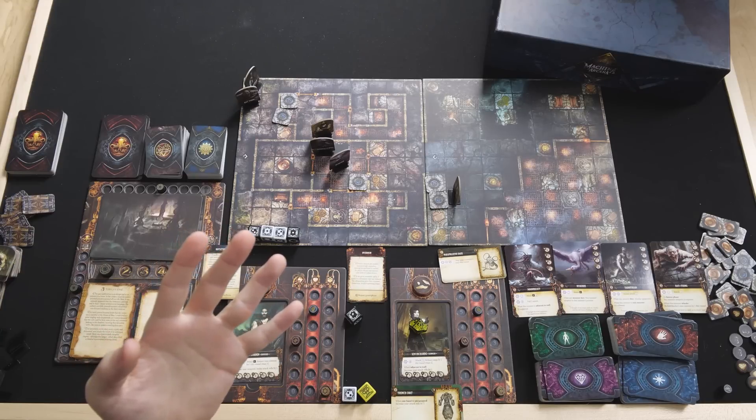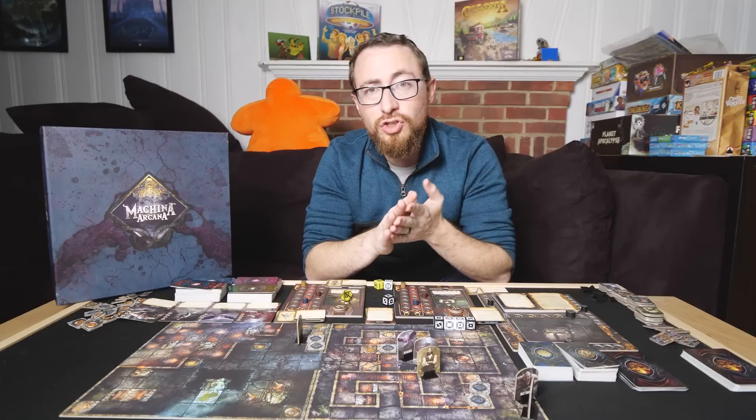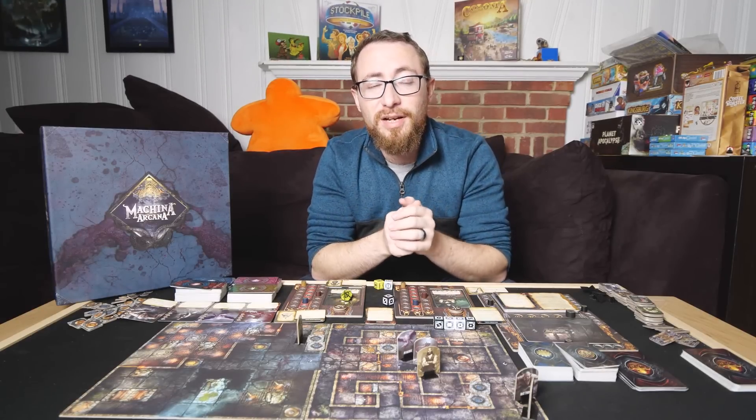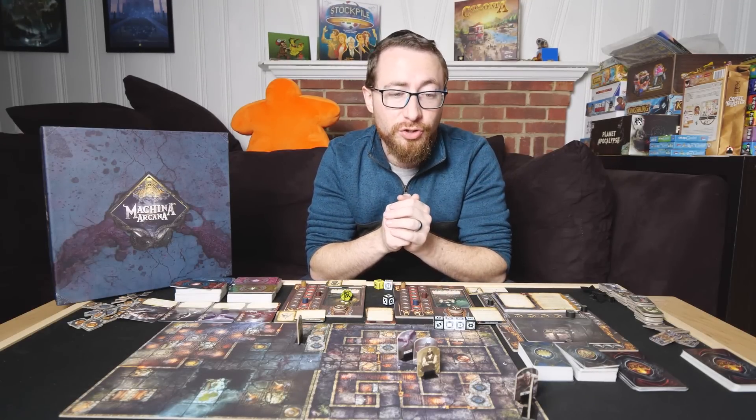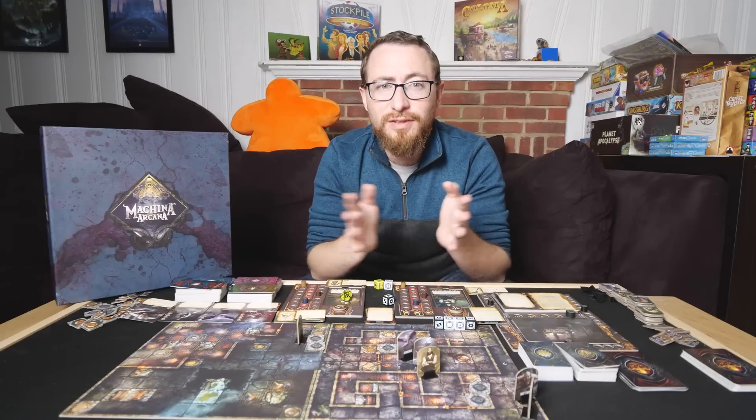That was Machina Arcana. As you can see it's pretty simple to pick up — all you need to know is the general turn structure, the concept of stamina, and the specific actions available on your turn. That's enough to get people going. My structure for the review is: what I liked, what I didn't like, what I can see others not liking, and my final thoughts.